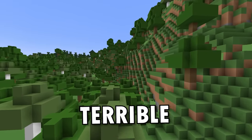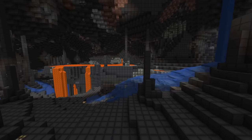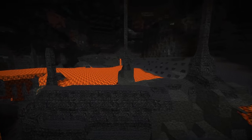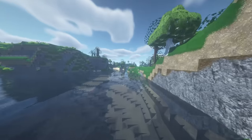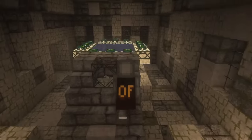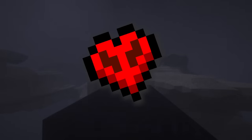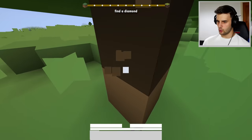The game starts off looking terrible, and as I complete various quests, Minecraft gets more and more realistic until it basically looks like real life. During all of this I'm going to beat Minecraft in hardcore mode. This is the world — yeah, it doesn't look the greatest. Just look at this wood, it's just a brown square.